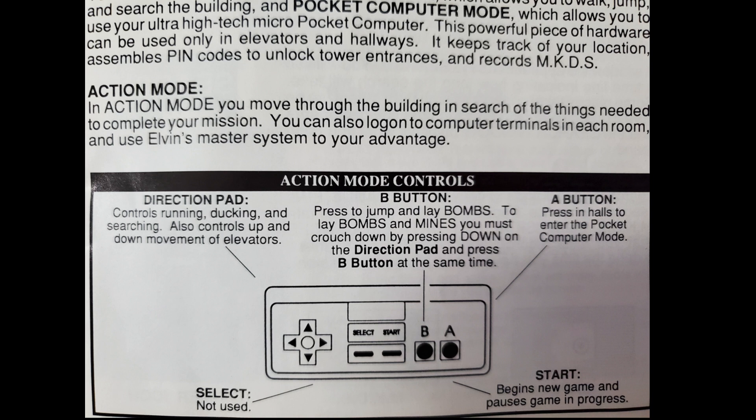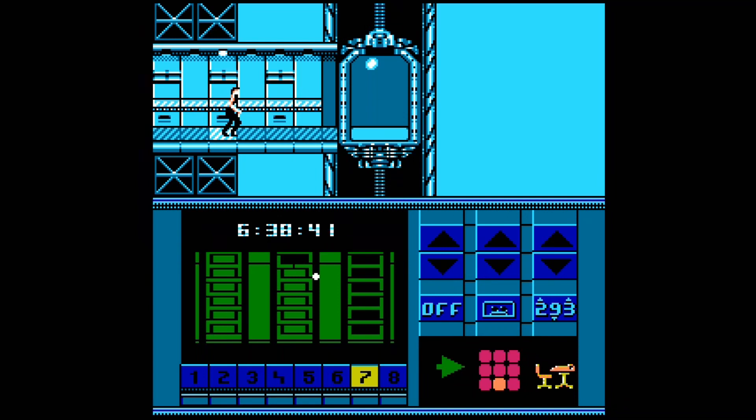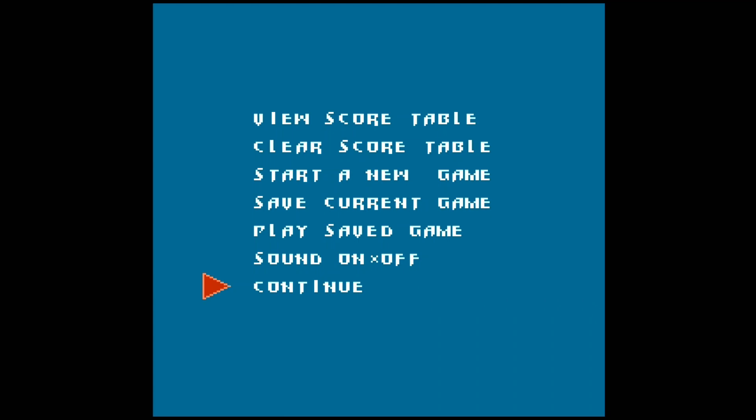And it's wrong. Looking at action mode, the manual says B button is jump — well, it's not. A button is jump. It also says you plant bombs with the B button, which you don't. You have to select a bomb from the computer terminal, and then press down and A to set a bomb. Getting these two buttons wrong in action mode is maybe a little funny, but what isn't funny is the select button. The manual says the select button is not used — and it's not used, unless you're in computer mode in the hallway. Then it shows you the hidden save menu item that they ignored in the manual and never properly implemented. This menu boasts the ability to restart the game and save the game.